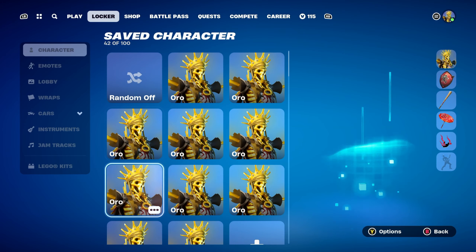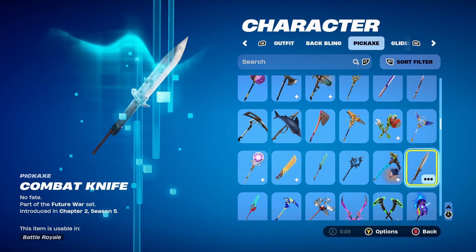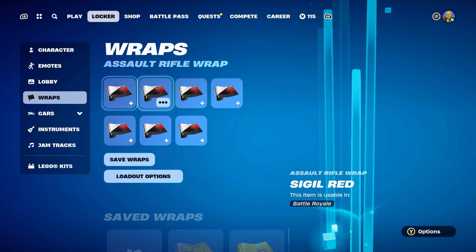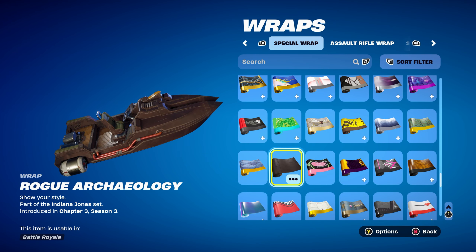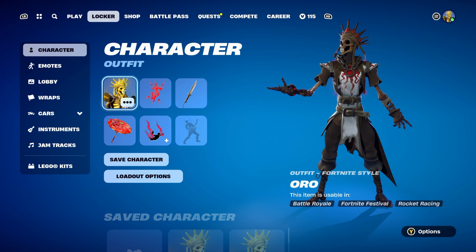Let's move on to combo number seven. For this combo I thought I'd use a holographic backbling — the Mark of the Slayer, a Gaming Legend Series backbling, part of the Ultra Nightmare set, introduced in Chapter 4 Season 1's Battle Pass — it's Doom Slayer's backbling. If you don't have it, you could use the Icon Series like Cactus Jack, or any Marvel or Star Wars series holographic backbling. The Crimson Crest in its standard red style would also work nicely. The pickaxe is the Combat Knife, part of the Future War set, introduced in Chapter 2 Season 5, used for the silver and brown design. The weapon wrap is Rogue Archaeology, part of the Indiana Jones set, introduced in Chapter 3 Season 3's Battle Pass — Indiana Jones was the secret skin that season, and you unlocked this wrap by completing his quests. Using it for the brown rust-like design, which goes very nicely with this style.